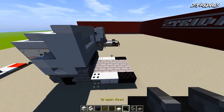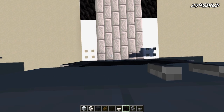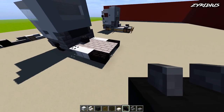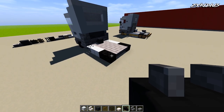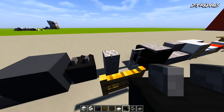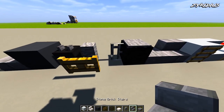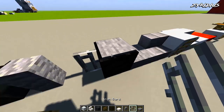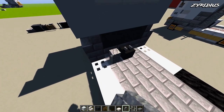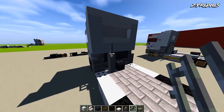Around the back, grab your dragon head and place that right here to represent the battery pack. Place the dragon head, then grab an andesite wall and some iron bars. With the andesite wall, come up by two next to the battery and place one iron bar.